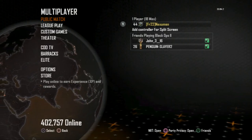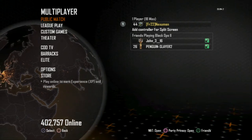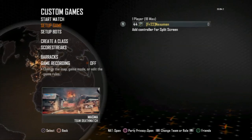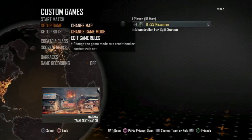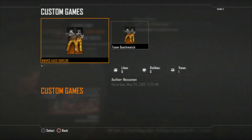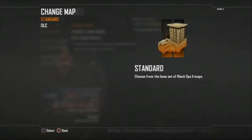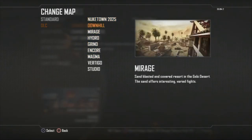Hey, what's up guys. This is for Treyarch and Activision, the team behind Black Ops 2. I found a little glitch in custom games. I saved a game where I had restrictions on all guns except assault shield, combat axe, ballistic knives, and shock charges.